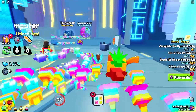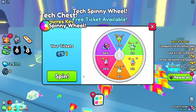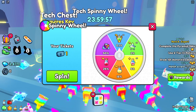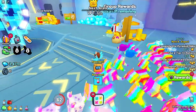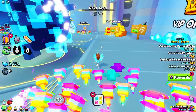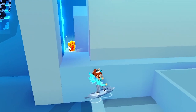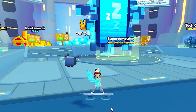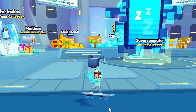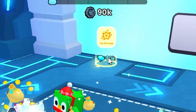Oh my goodness, that's a lot of eggs! There's a chest, there's a spinny wheel. I have a ticket — I'm gonna spin! I got a potion. You need a key to open that one. Group rewards — there's VIP. Also in the new tech world, we're gonna go through and find all of the relics. Be sure to look around for them in the video — I'll put timestamps down below. What is this? Tap damage — nice!